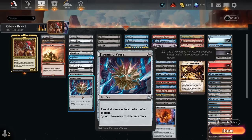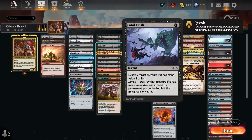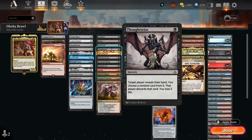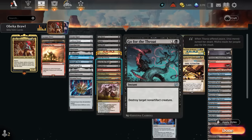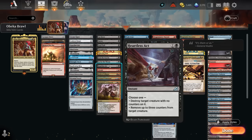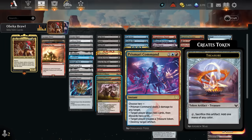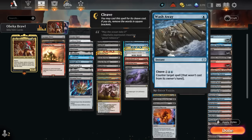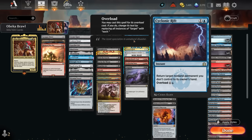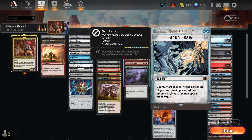Rounding out the mana section: Celestis Horn, Power Stone, and Firemind Vessel. Removal includes Cut Down, Fatal Push, hand disruption with Duress and Thoughtseize, Lightning Bolt, Feed the Swarm to hit enchantments, Go for the Throat, Heartless Act, Abrade for artifacts, Molten Collapse for creatures and planeswalkers, and then Prismari Command and Kolaghan's Command — versatile, often taking out an artifact while drawing cards or making the opponent discard.